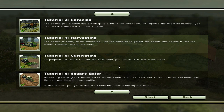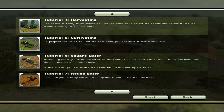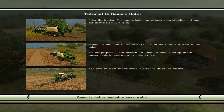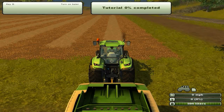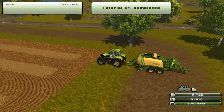Cultivating — I mentioned I'm not going to do it because it's almost exactly the same as plowing. So let's go to the baler and show you what that is like. I think baling is one of the most fun things you can do in this game. So what you do here: if you have wheat or barley, you're going to harvest like we just did, but straw gets left over. If you see here in the center, it says follow the windrows so the baler can gather the straw and press it into bales. For the purpose of this tutorial the baler has been sped up — in career mode it doesn't work quite as fast. I need 12 bales. I'm going to turn on the baler and start driving.